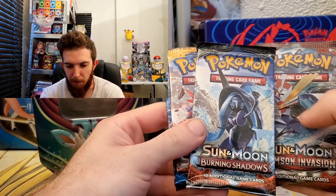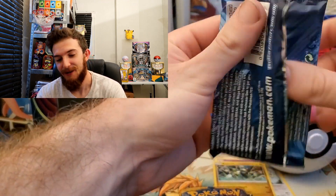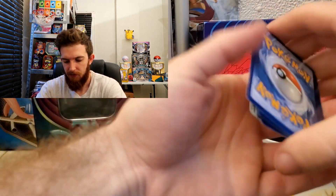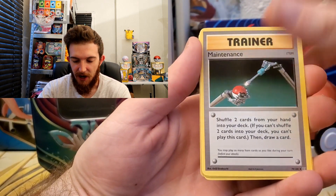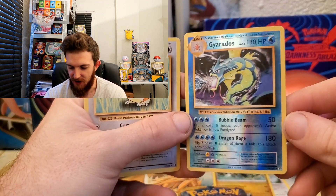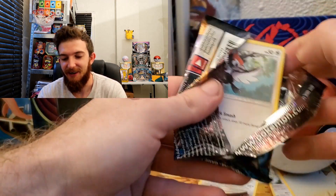We get Crimson Invasion, Burning Shadows, Sun and Moon base set, and Evolutions — a few chances at a Charizard! Starting with Evolutions — there's your code card. Let's see if we can pull some nostalgia: Doduo, Staryu, Onix, Maintenance, Switch, Magmar, a reverse Gyarados, and a Raticate for the rare. That's a very good pull — some nostalgia for me. I remember having that Gyarados card.